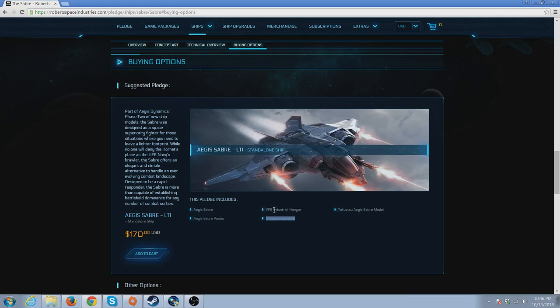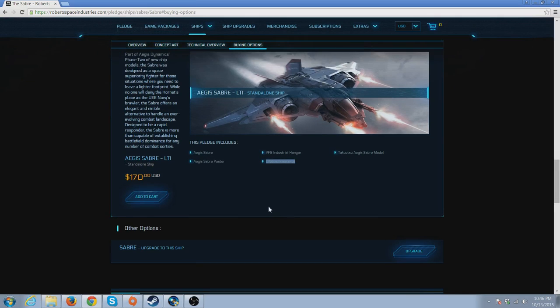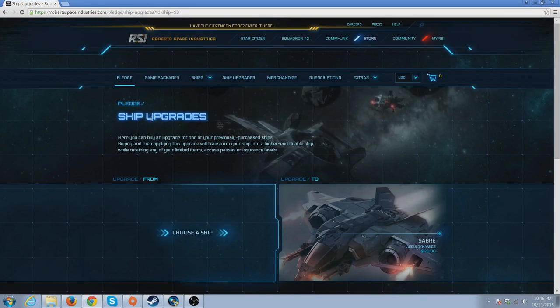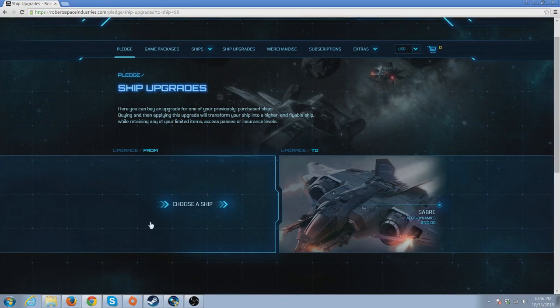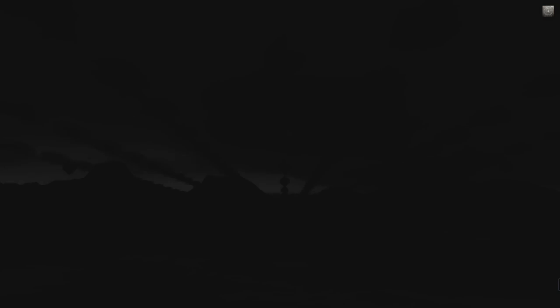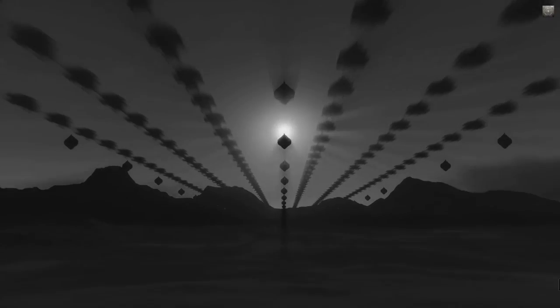I'm going to make a more advanced ship tutorial guide later on, and also a CCU video — that stands for Cross Chassis Upgrade, where you melt your ship and pay the difference toward a bigger ship. I'll cover that in a separate video.